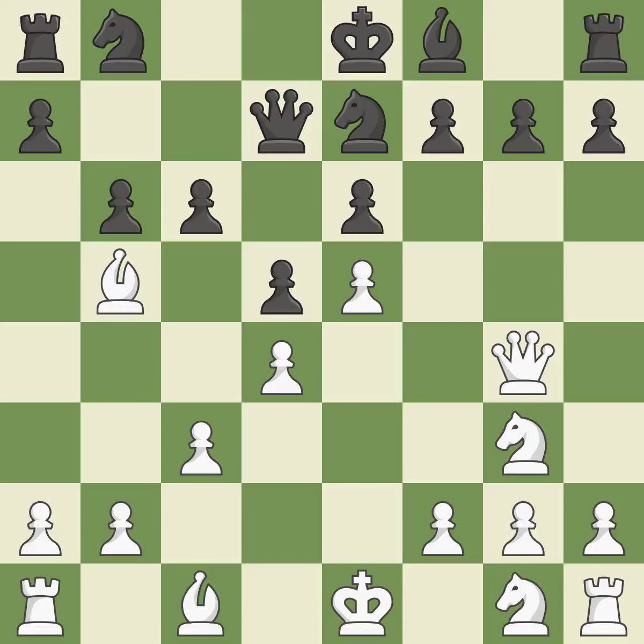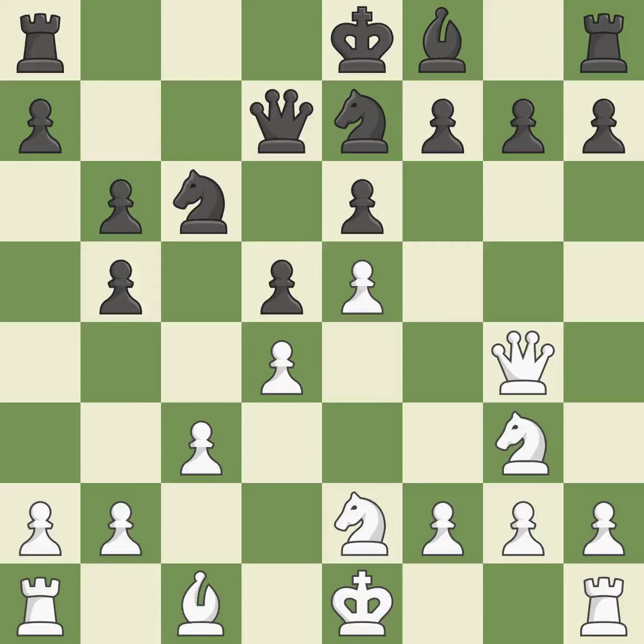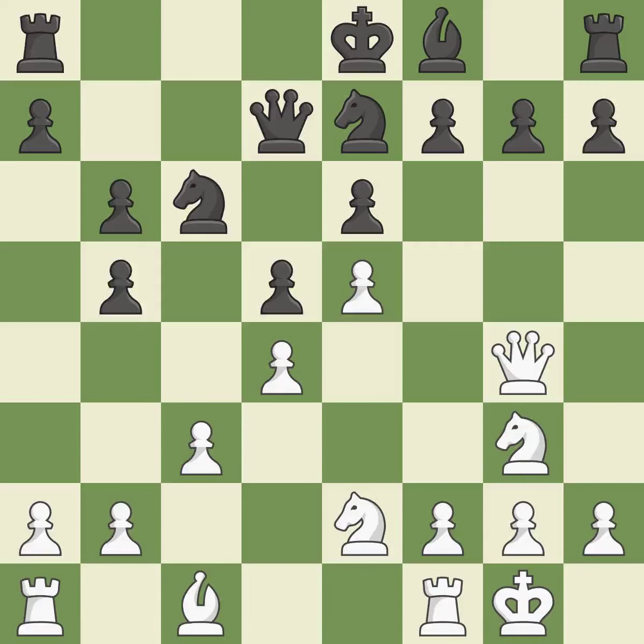Forcing the opponent to double their pawns helps create weaknesses — this is the only move that works; it is best. Backs off; it is ideal. This misses a chance to make a pawn-winning threat — it is incorrect. A knight moves out of its beginning square and into the action; that's good. Castling gets the king to a safer square out of the center of the board while also developing a rook. Castling kingside tends to be safer because the king is further from the center.